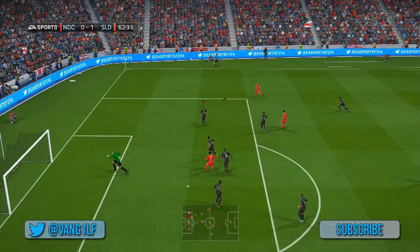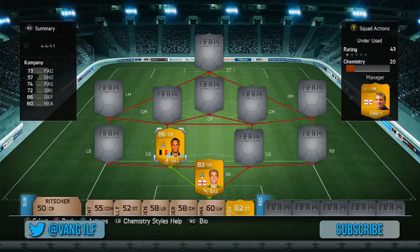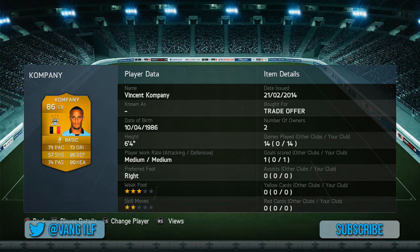In goal we've got Joe Hart, one of the most inconsistent goalkeepers on the game. He's so frustrating — one time he'll be really good and pull off a very good reflex save, and then the next time he'll be getting scored on from like 40 yards out. Very frustrating player, but that's just my personal preference with him. I would have rather used Petr Cech because he is the most overpowered BPL goalkeeper on the game.